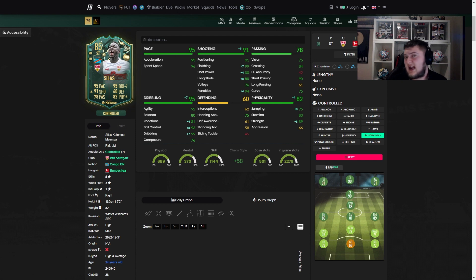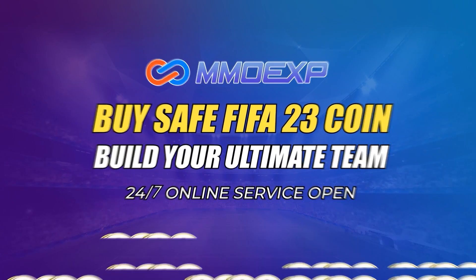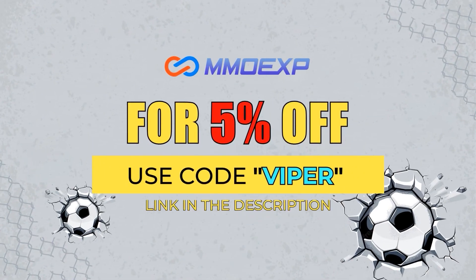Let's get to a few games on PS5, then we'll move on to PS4 to review this card. For cheap FIFA 23 coins, make sure to check out MMOEXP.com and use code VIPER at checkout for a 5% discount. Into the game we go with Silas — let's see what we can do.